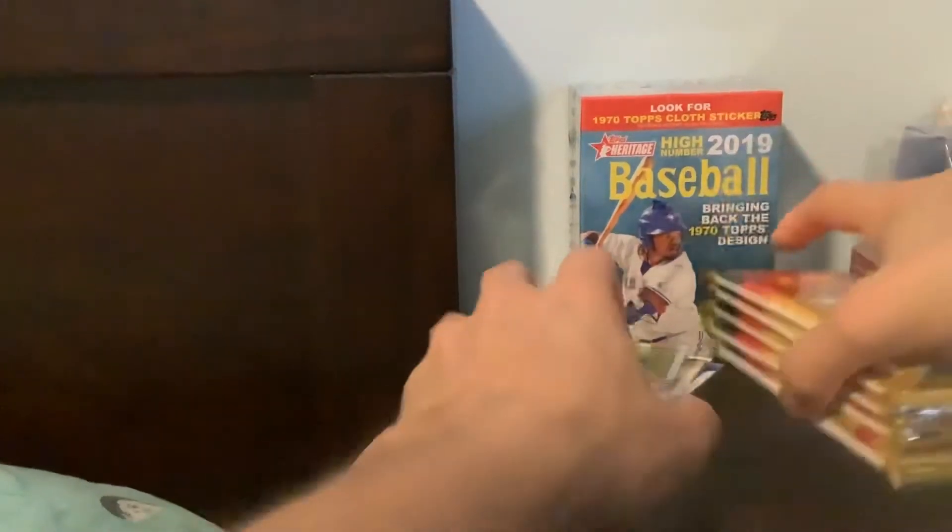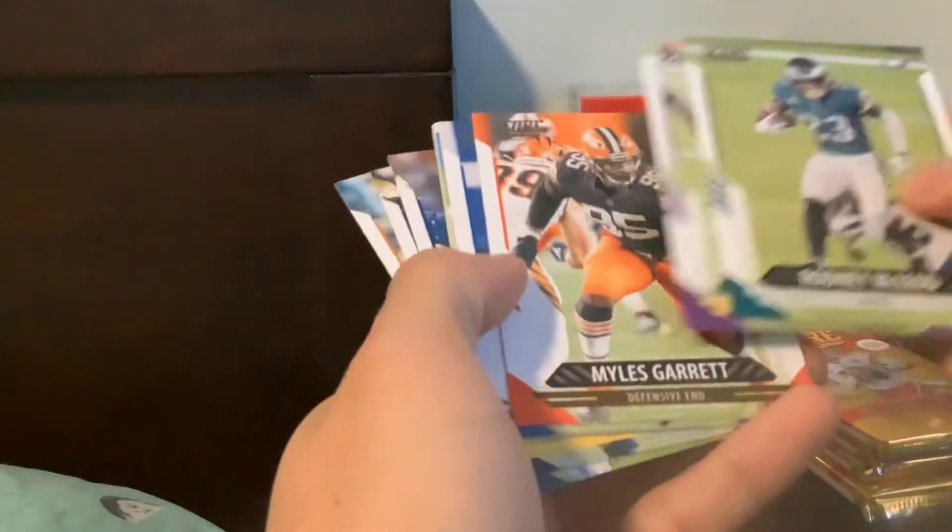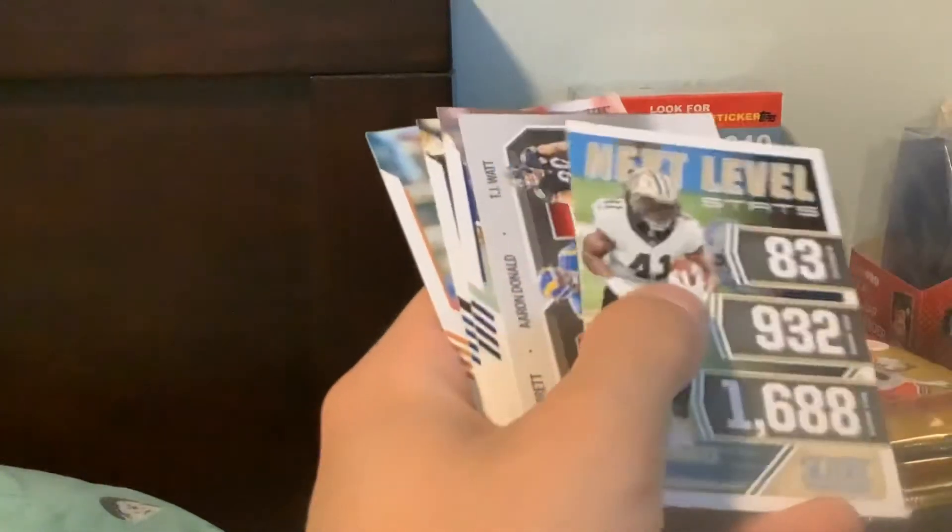Alvin Kamara, Deshaun Watson, Peyton Ramsey, Saeed Sherratt, Hunter Long — rookies. No one of note there. Super excited though — brand new football season. Kind of crazy to see some of the second-year players already, like Justin Herbert. It's a little weird when you're still pulling them in Chronicles. But that'll be something to get used to, like Justin Jefferson.